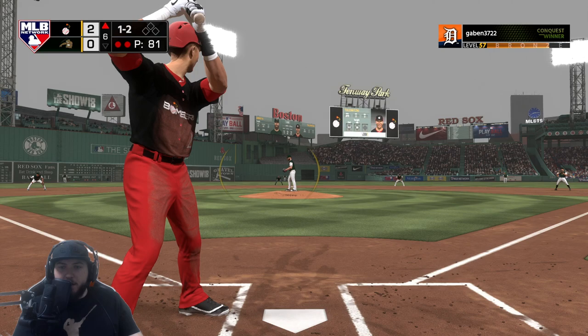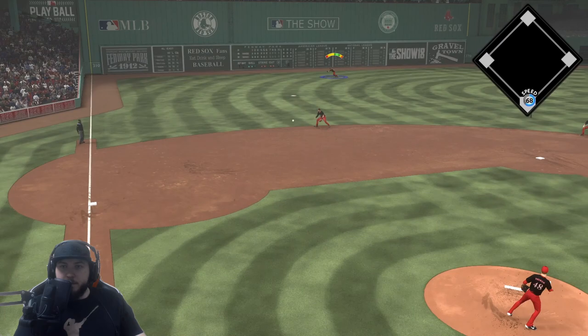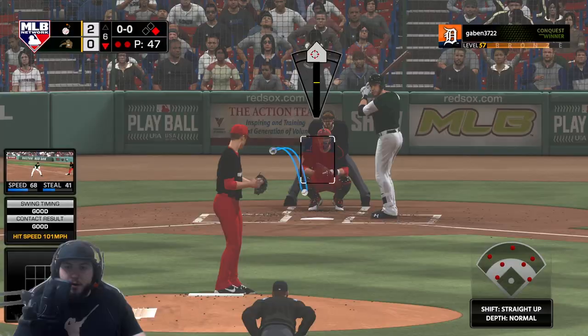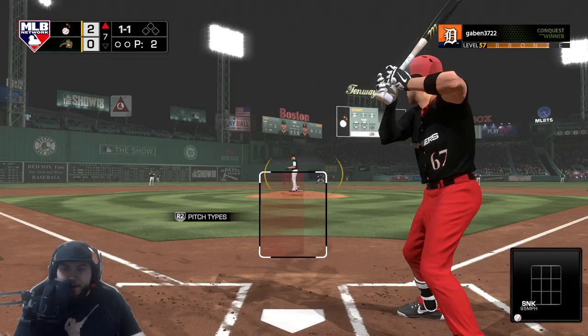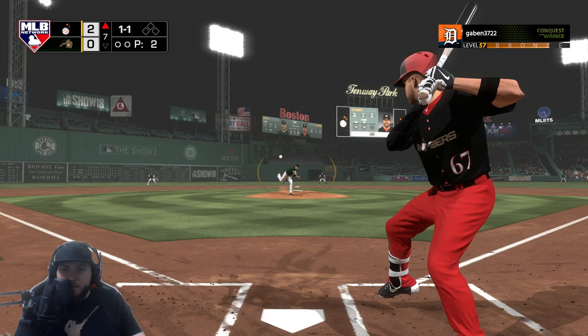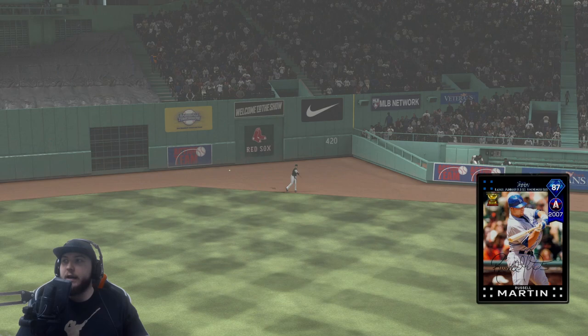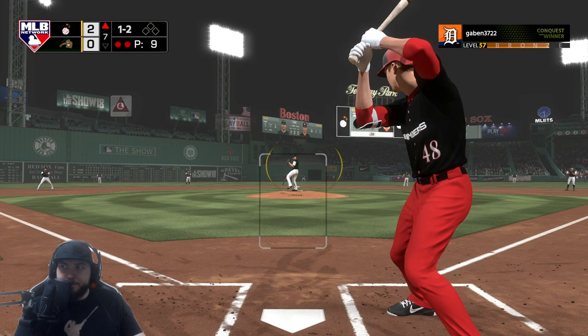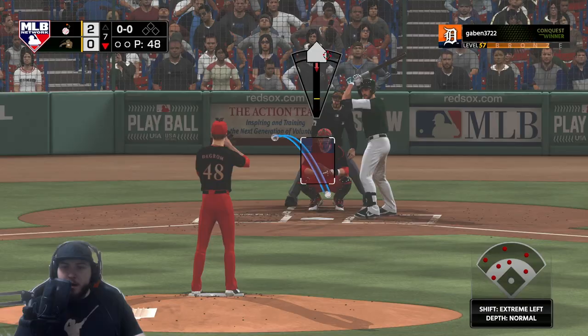The wind is blowing 10 miles per hour in from right field. Another one and two count — too low, and that one's popped up and caught. Change up — doesn't get him to ground out, he's gonna get a single. JD with a two-out situation. Tulowitzki makes that play too easy. Schimpf absolutely rockets one to the warning track — the wind blowing in 10 miles per hour. De Grom is gonna ground out to Dozier and goes back out there for the seventh.